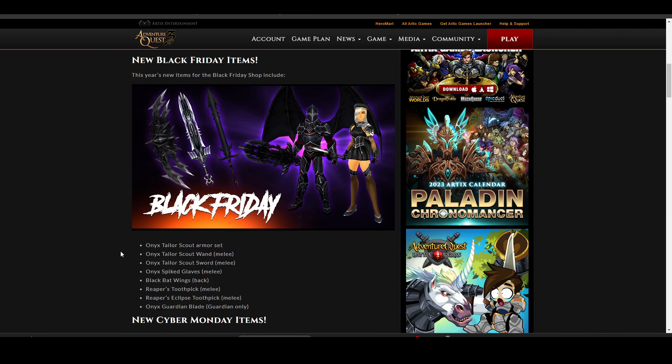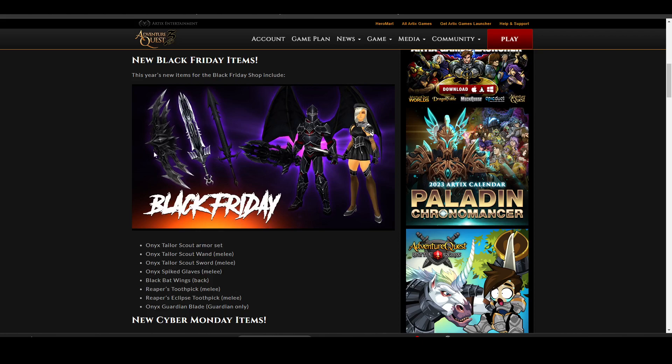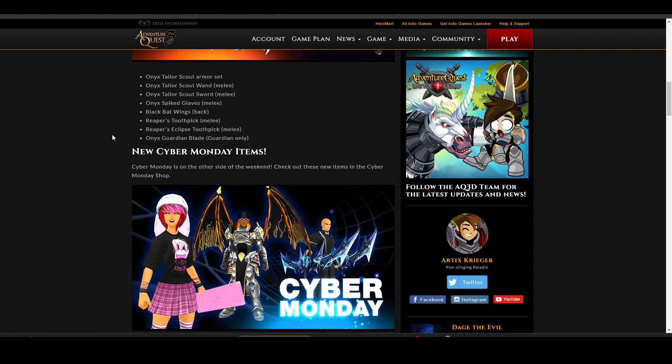I do like the wings though. We got the toothpick weapon. I do like dark-themed armor pieces, but that one is just way too dark — it completely blends together. I do like the wings. I have a lot of dark armor pieces that would really go well with that one.